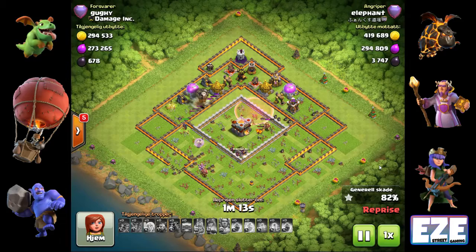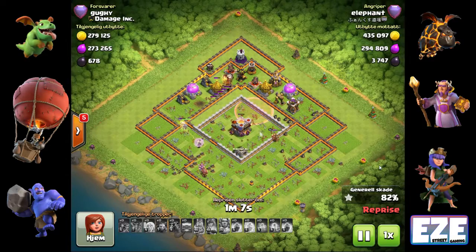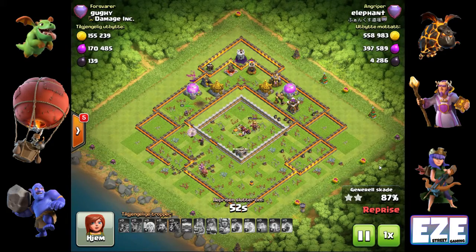Now it's just a few defenses on the very back side of the base and these balloons won't have too hard a time. He may get the last balloon sniped out, but he still has all his heroes up. With level 45 heroes you can take out a couple of defenses, so you don't have to sweat it too much. He gets 99% of the base cleared with the balloons, and then a healer on top of the queen comes around to clean up the rest.